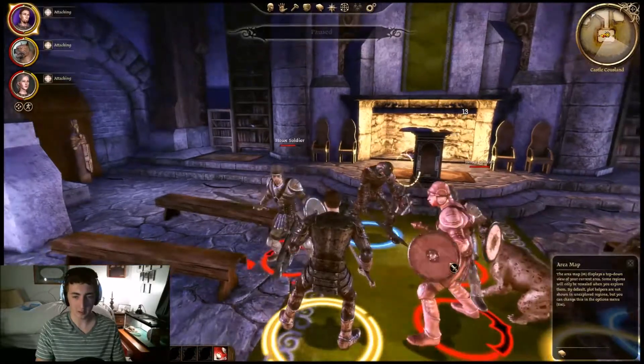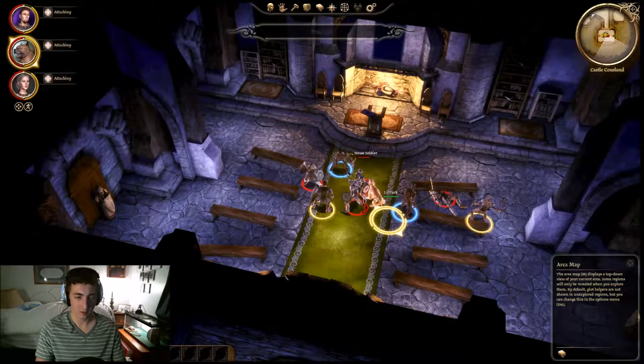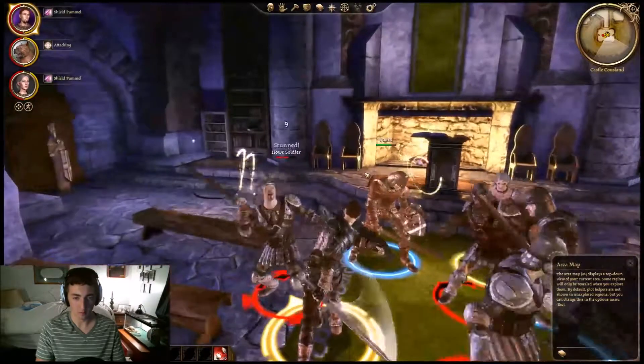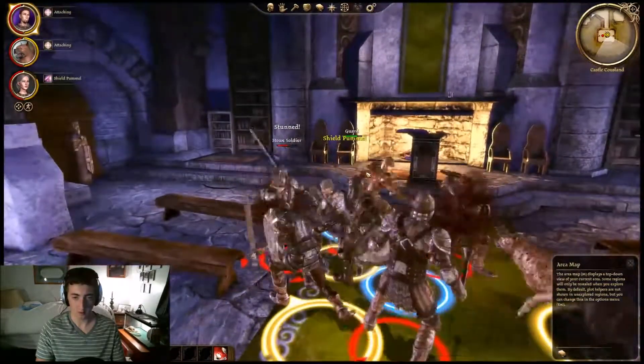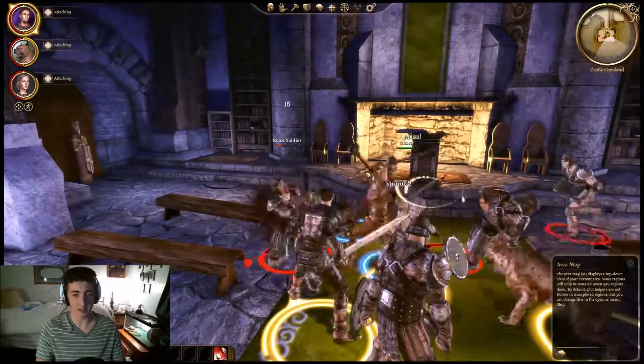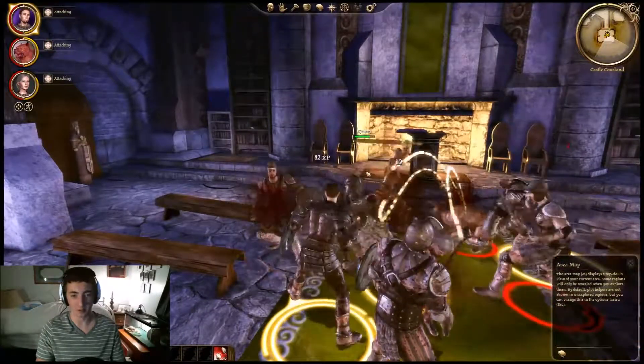I got stunned. Now I need a little help. We'll zoom back out. I need my mom to do that, and then I will stun him. That was well played, I think. I understand that this is the start of the game and I'm taking this a little more seriously, but I think it's okay.